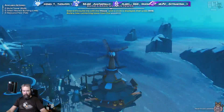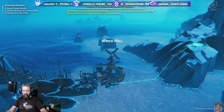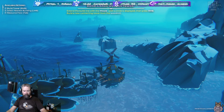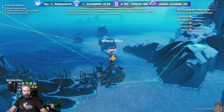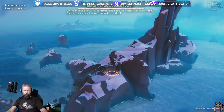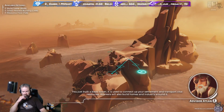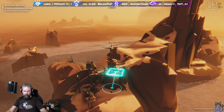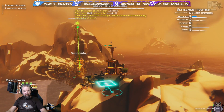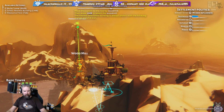It's quite smart the way it's set up. Extend the build line with the mouse until a circle is displayed, then press right mouse button. Build a basic wooden tower - it's the resource floor, generally six units. You just built a basic tower - it's used to connect up your settlement and transport vital resources. Workers will also build homes and industry around it. We've got four workers, it looks like, and we're generating seven wood now.